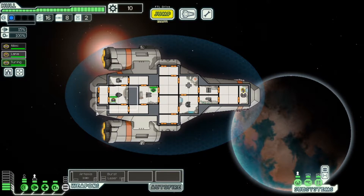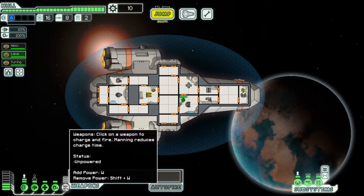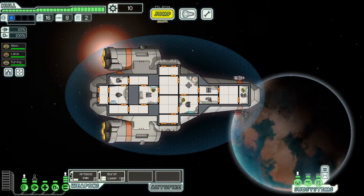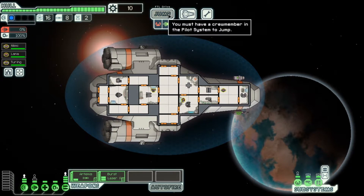You can move crew members around. I'll tend to have someone on shields — that makes you a bit more powerful. Because it's manned, you get 10% faster recharge. Let's power up our weapons — with someone in there you also get 10% faster charge. For driving we get plus 5 evasion.